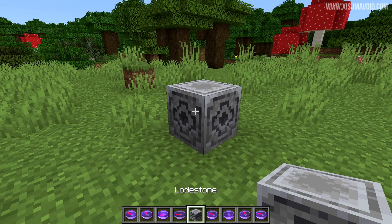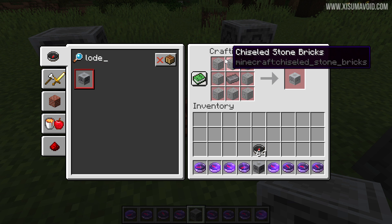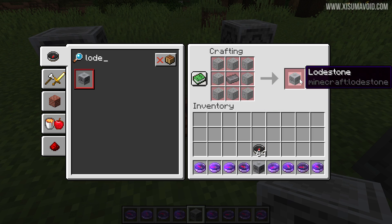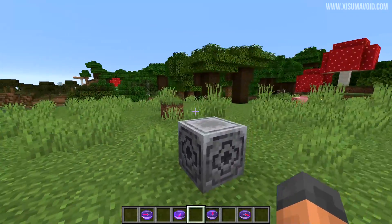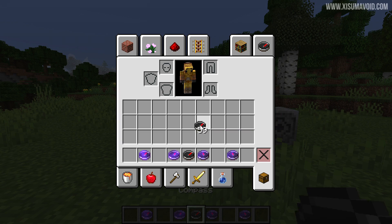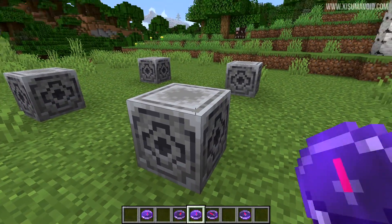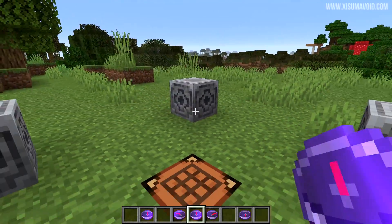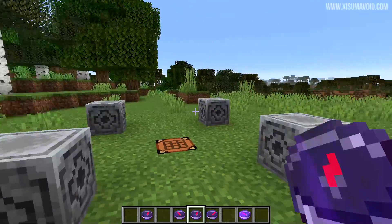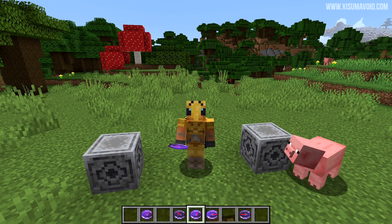First of all let's talk about the lodestone. This is the new block that you can get if you adventure into the Nether, and you need to go there because of how it is crafted — you will need some chiseled stone bricks, but the main ingredient, the netherite ingot, will allow you to make the lodestone block. This block is basically like an anchor point in the world for a compass to point to. Normally the compass points towards world spawn, but if you right-click on a lodestone it sets it to point right here.